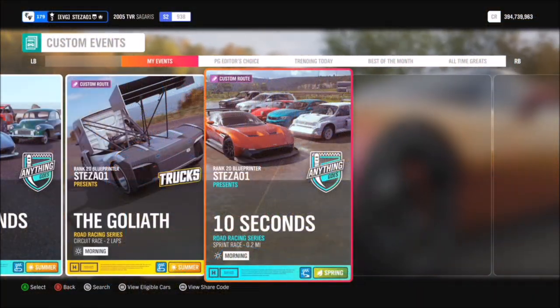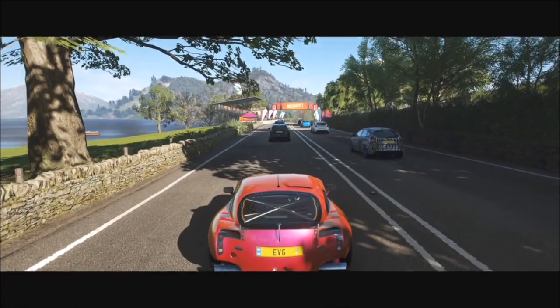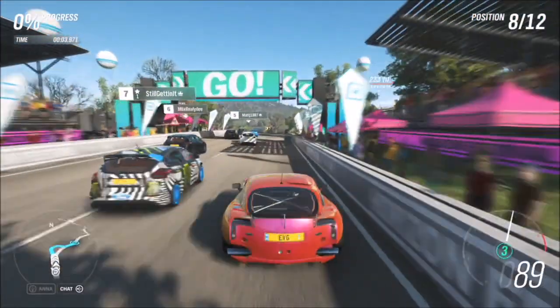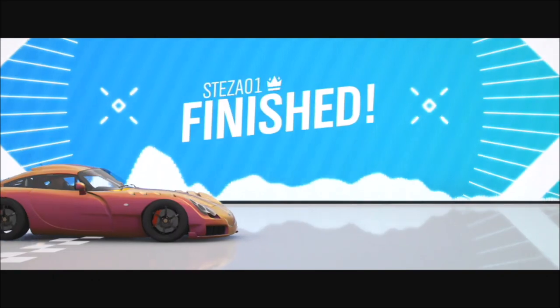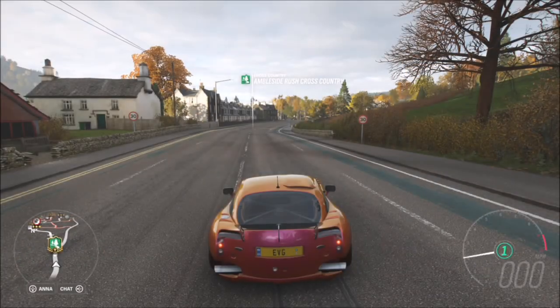It's called '10 Seconds' and it's just a really short sprint race which can be completed on the Goliath. The share code for this is 148 035 226. All you have to do is type that share code in under blueprint races, and even if you haven't got the Goliath race unlocked you can still use this blueprint. The AI just go off on their own so you don't have to worry about difficulty settings — it's entirely down to yourself.